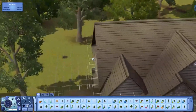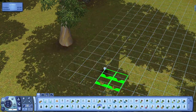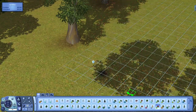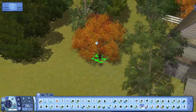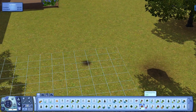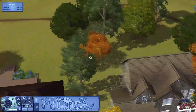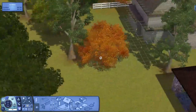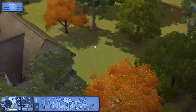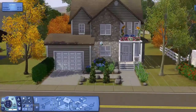Over here this one's really pretty — it came with Ambitions, it's the birch tree, I'm gonna put that right there. For the back, I don't want it to be too big. Maybe this cottonwood tree — also a Pets one — I'll put that right there. Beautiful! It's not gonna be in the backyard I don't think, because the backyard's not going to be very big. So there we go, beautiful.